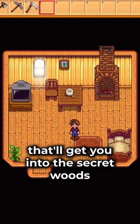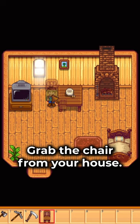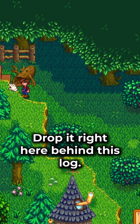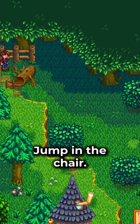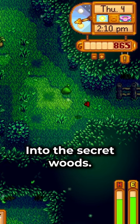Here's a little trick that'll get you into the secret woods on day one. Grab the chair from your house, head down to the secret woods, drop it right here behind this log, jump in the chair, jump out of the chair, and there you are — into the secret woods.